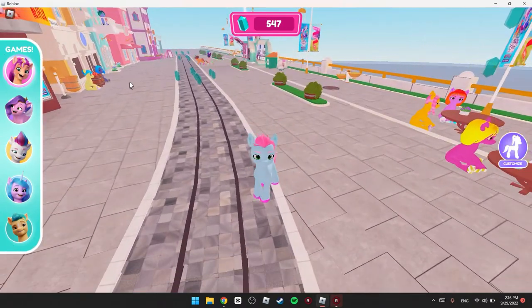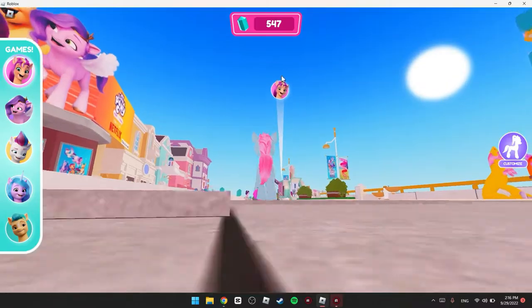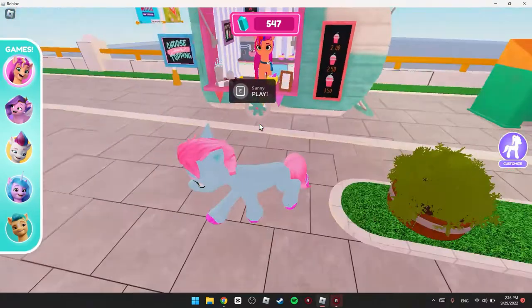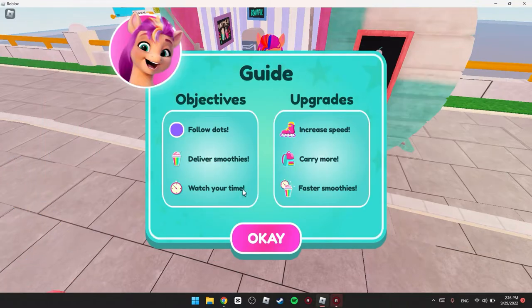To find these mini games, you have to click on them and there's an indicator showing where each mini game is. When you go there, just click E. As you can see, we gotta deliver smoothies, and this is the badge we need to get. Just click play.